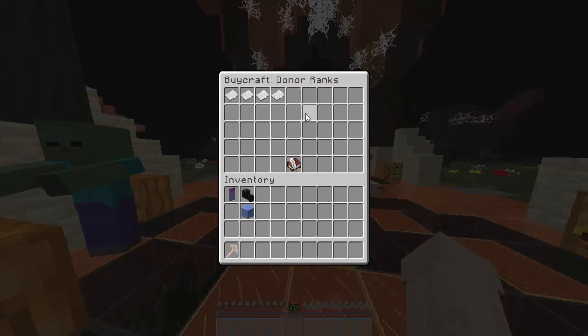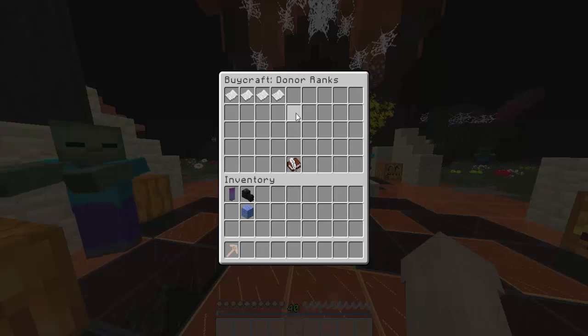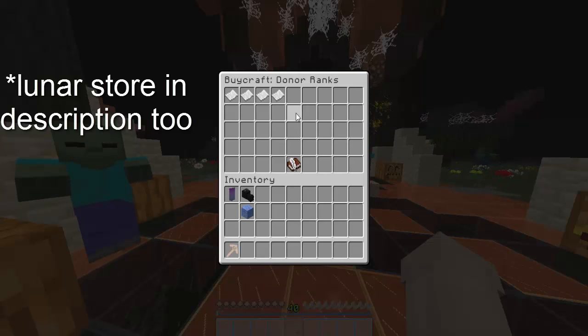Now these are all the ranks we have so far. So we have Wood Pug, we have Iron Pug, and we have Gold Pug, and we have Diamond Pug. Some of these are really expensive but they are worth it. There's a lot in these ranks — they're basically the same OP as us in some of them.